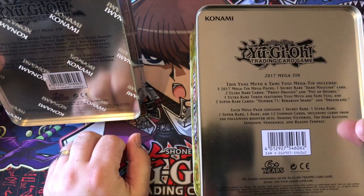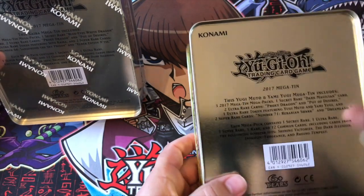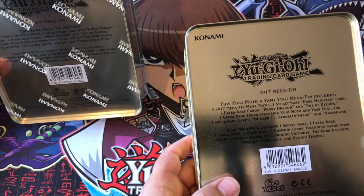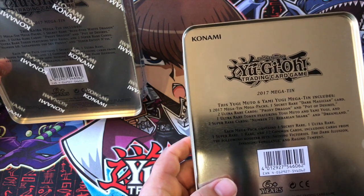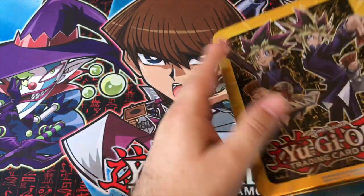With the Kaiba tin you instead get Number 68, Sanaphond the Sky Prison, and Elder Entity Norden. Of course, in the packs you're getting one secret rare, one ultra rare, one super rare, one rare, and 12 common cards from Shining Victories, Dark Illusion, Invasion: Vengeance, and Raging Tempest — so Shining Victories Crystal Wing secret rare and so on.